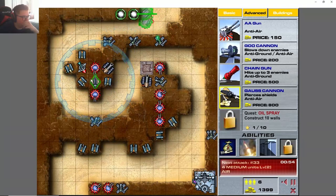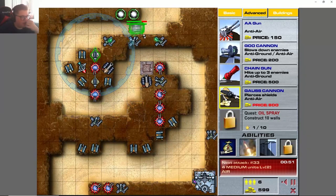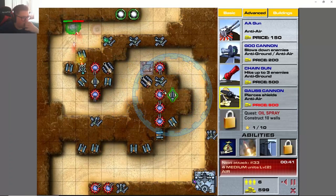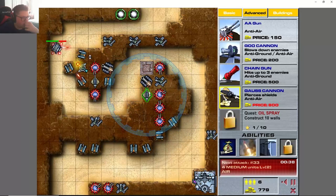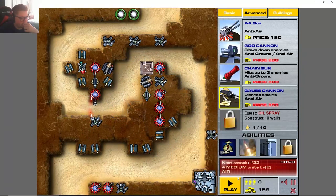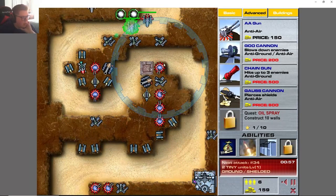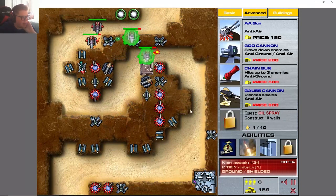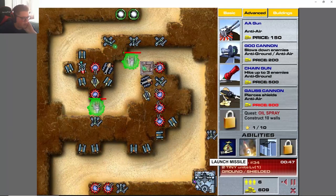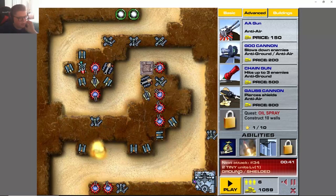I don't know what would be a good way to redirect them. I guess right there is good — we'll just have to keep an eye on the walls. I have no idea if the effects stack, but let's just build a few of these gatling guns. Pierce his shield — anti-air, okay, we'll build one over there and one over here. These new gauss cannons help — oh yeah! I do have this launch missile if needed.